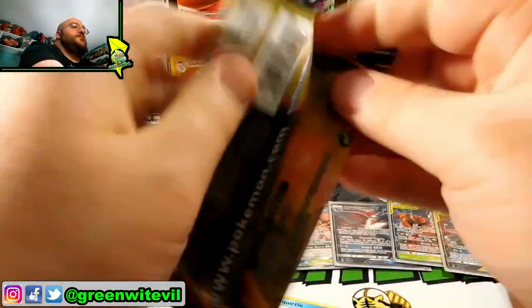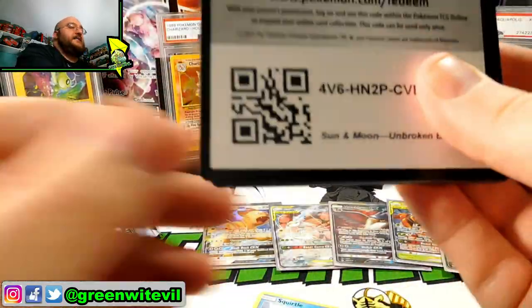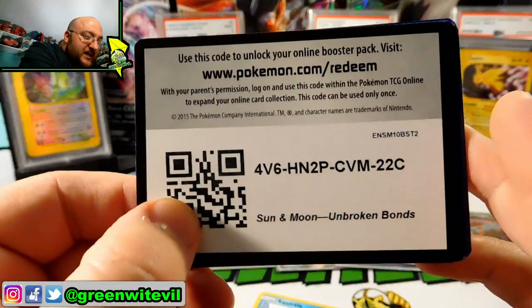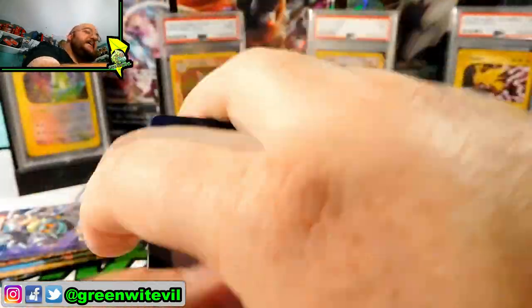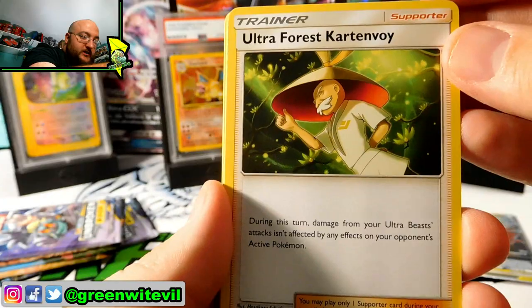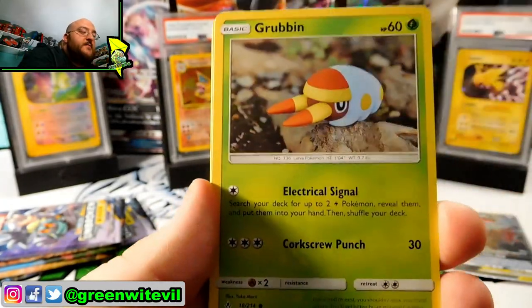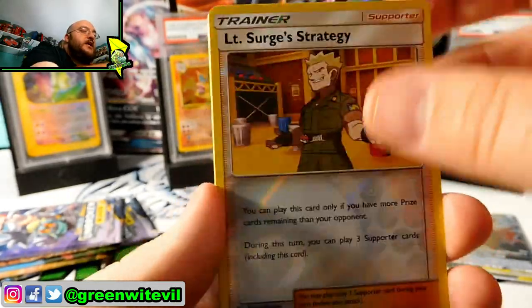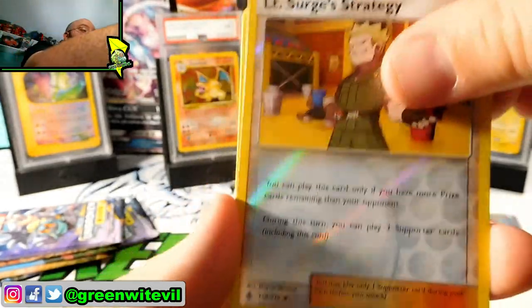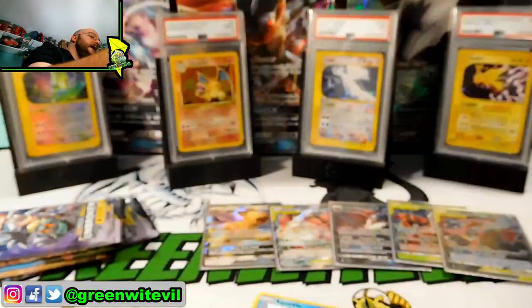My fans of wrestling will get it. Code card for you guys. Ultra Forest, Cartonvoy, Duskstone, Haunter, Meowth, Grubbin, Geodude, Litten, Farroki, Lieutenant Surge's Strategy Reverse, and an Alolan Dugtrio with the stupid hair as a rare. And if I get any of these Pokemon names wrong, please comment below and let me know how badly I butchered them, and tell me how to say them.